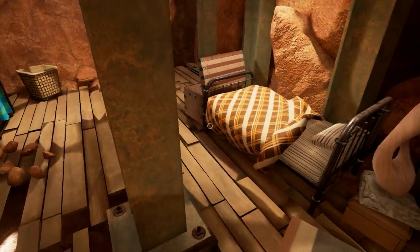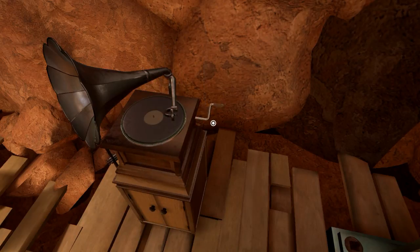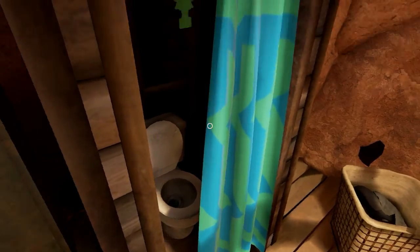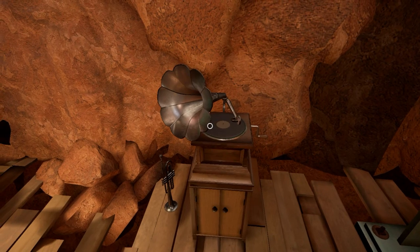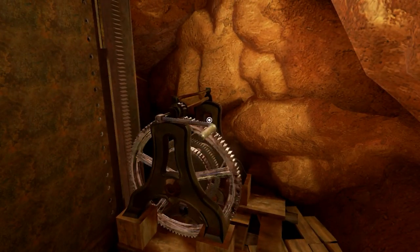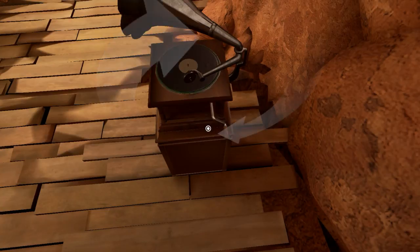There are some chairs down here — somebody slept down here — and a chest with some plain shirts and a gramophone. Can we get some sounds? So we can turn it off and on. Let's turn it on and see what it says. Let's go up here. So here we can turn this lever. Now we can get it into the tree.